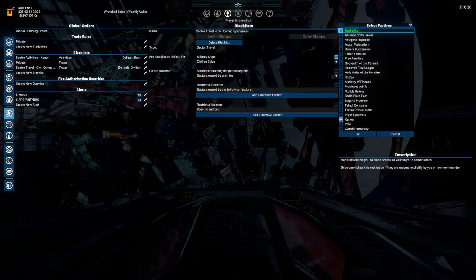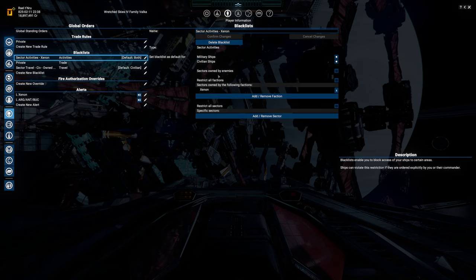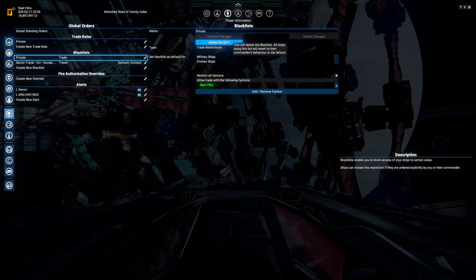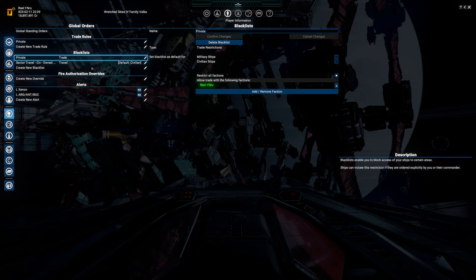Actually I don't fully trust that setting, so let's go with the Argon Federation specifically, just to be on the safe side. I do want my military ships to get into hostile positions because they're militarized vessels - if I give them the command they need to do it. So that blacklist is gone. The trade rule is for the stations; the blacklist is for the ships - just so you know.